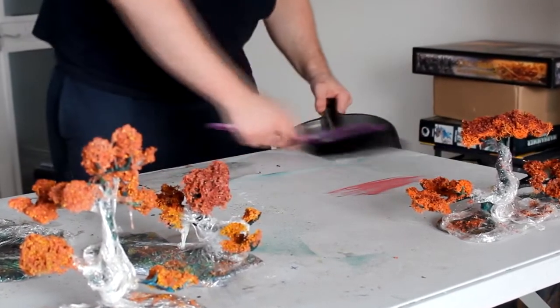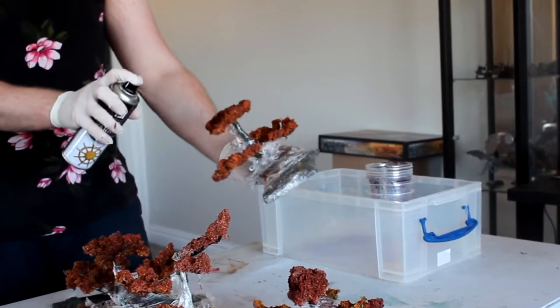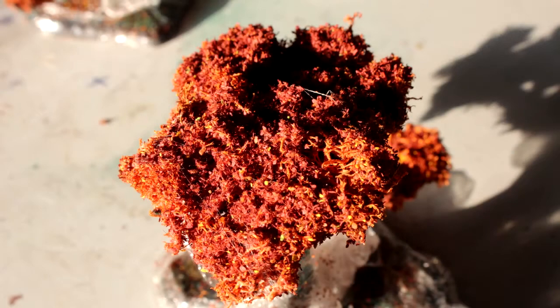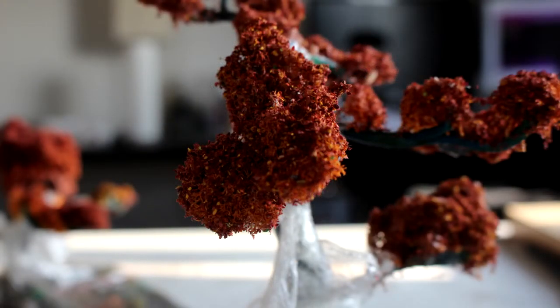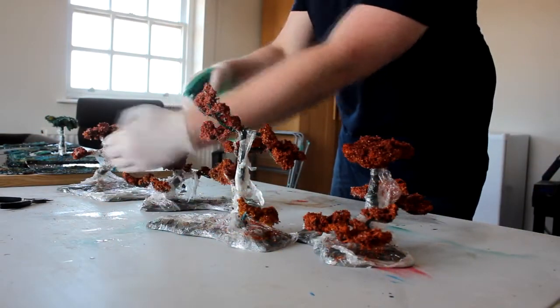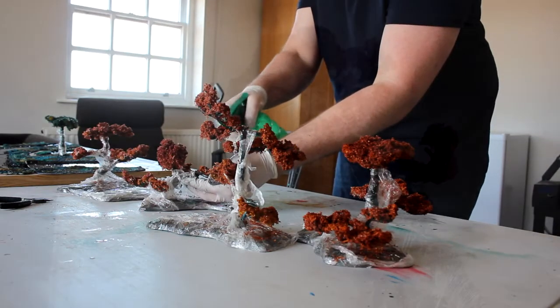I cleaned up the table as this stuff gets everywhere, then came back the next day and applied another layer using the same techniques. Note that I cling-filmed the tree trunks and the ground, as the leaf coverage would stick to them and ruin what you've already done. On the second layer, I applied a lot more of the red to give it that reddy feel. After it dried, I came back in with that same spray varnish and the Mod Podge and varnish spritz to seal it all down.